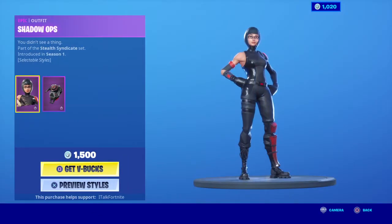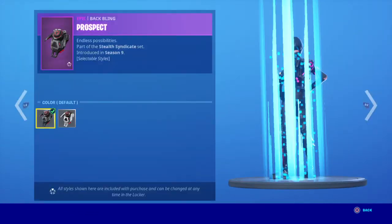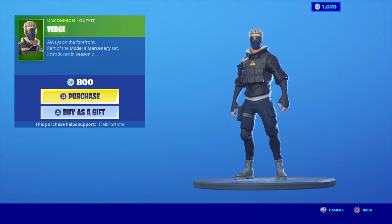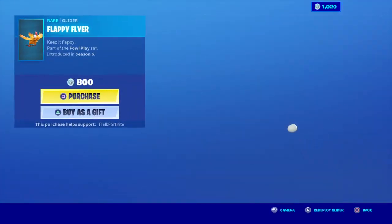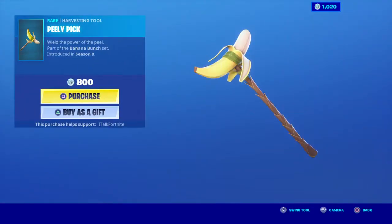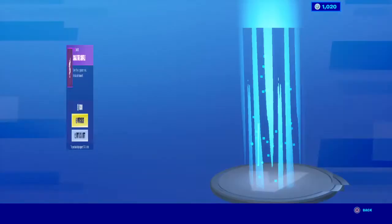So make sure you get Ninja. Shadow Ops goes to the edit style. That was the back bling. Prospect Verge, Flappy Flyer, Peely Pick, and Syntress Shuffle.